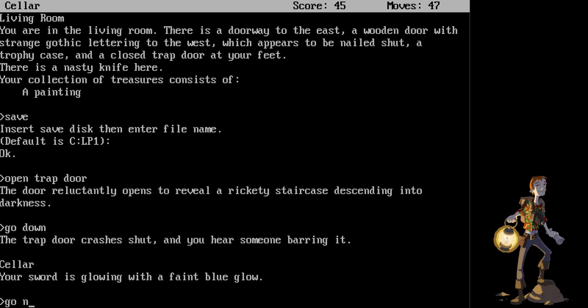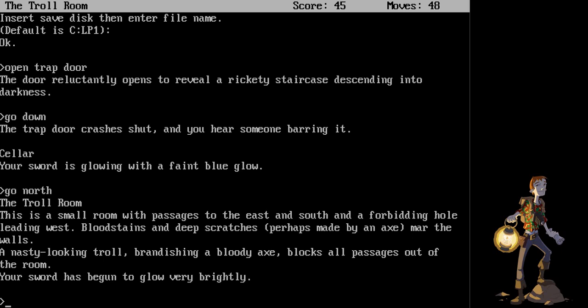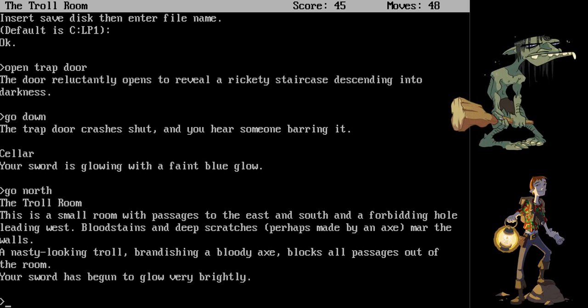The Troll Room. This is a small room with passages to the east and south, and a forbidding hole leading west. Bloodstains and deep scratches, perhaps made by an axe, mar the walls. A nasty-looking troll brandishing a bloody axe blocks all passages out of the room. Your sword has begun to glow very brightly.